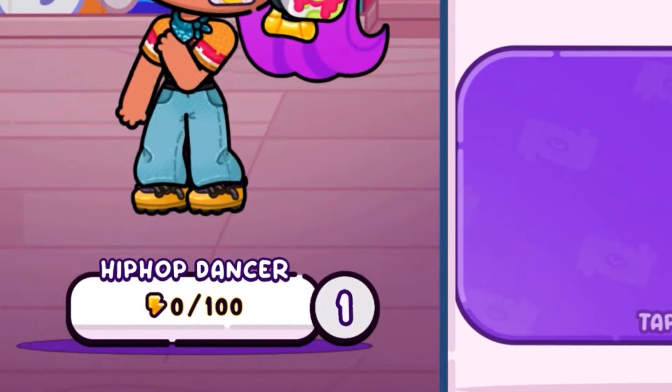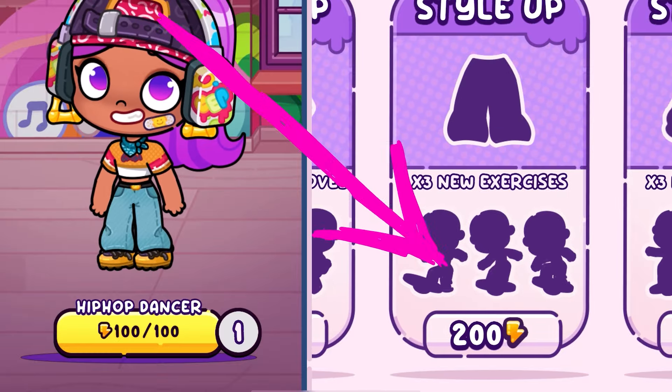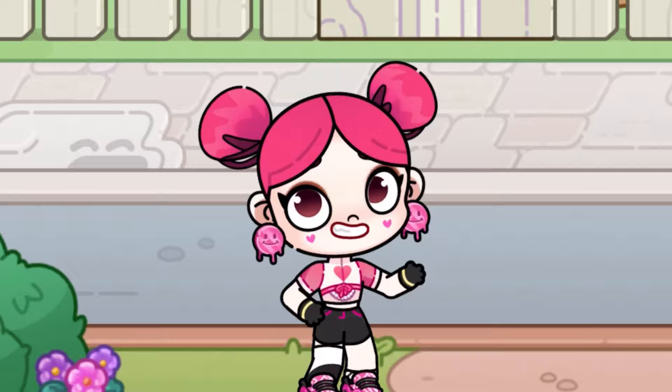In this video, you'll see us gain some strange energy to unlock brand new gifts. We'll try to figure out where to find more energy so we can unlock everything. I'll check out your comments too. Watch till the end — it's going to be exciting.